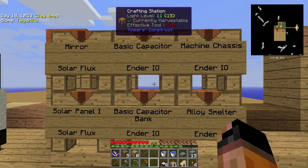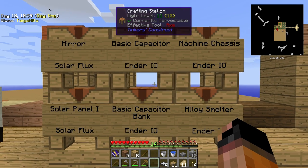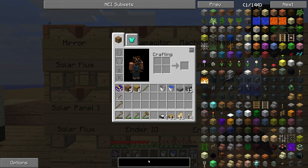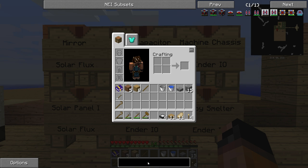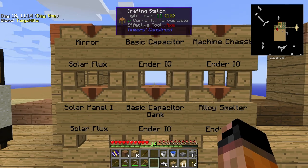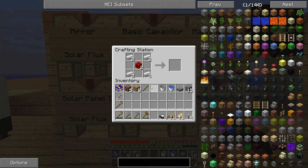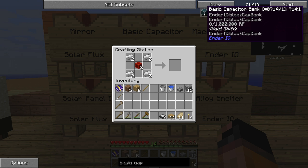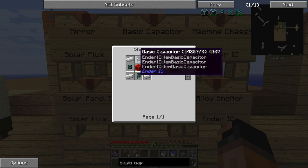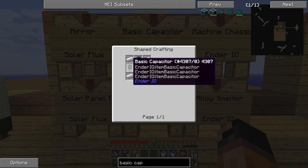Now, to store the energy — in the last season I used Thermal Expansion batteries, the Leadstone energy cell. This season I want to change; I want to use Ender IO, another mod, very very cool, just to see something new so we are not doing the same things. The very basic one is called a basic capacitor bank — there you go, there it is. That's the recipe, that's a bit of a grind because you need basic capacitors. We're going to make only two of those.